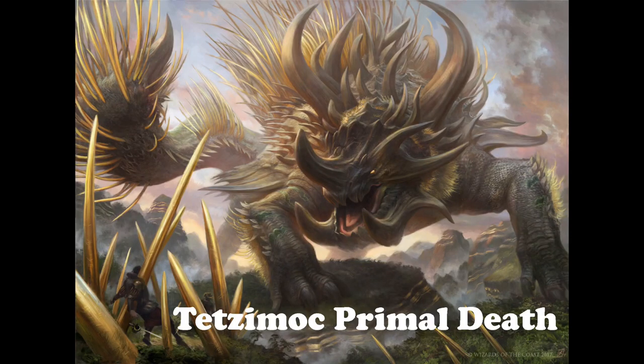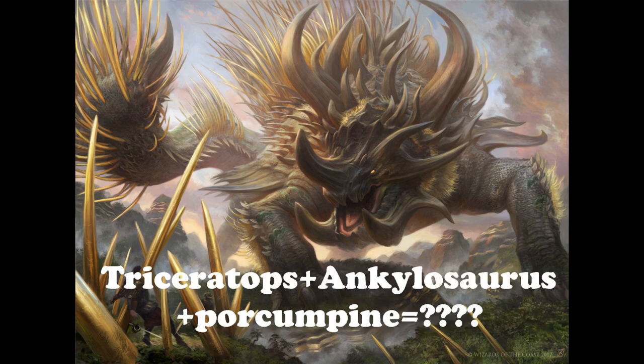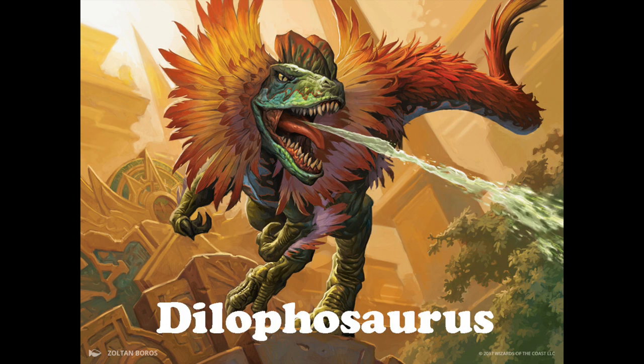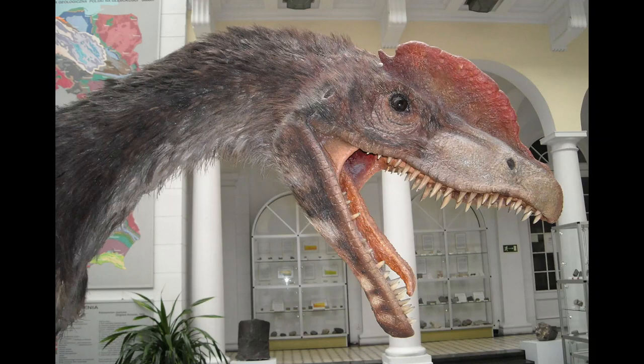The next one on the hit list is Tetsamok, Primal Death — looks like they took a triceratops, an ankylosaurus, and a porcupine and just stuck them all together. Lastly and certainly least on my list is the Frilled Death Spitter. This card has a number of problems, the first being that it is very blatantly a copy of the Dilophosaurus from Jurassic Park, which wouldn't be that much of a problem except that it's completely wrong.